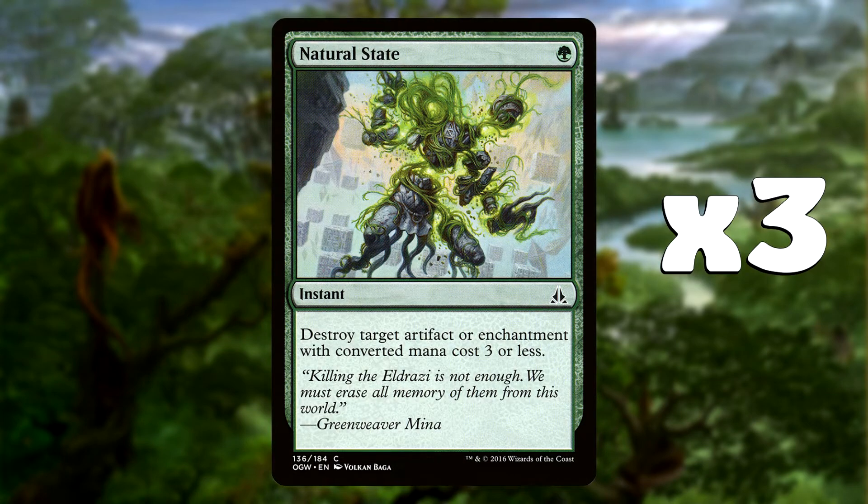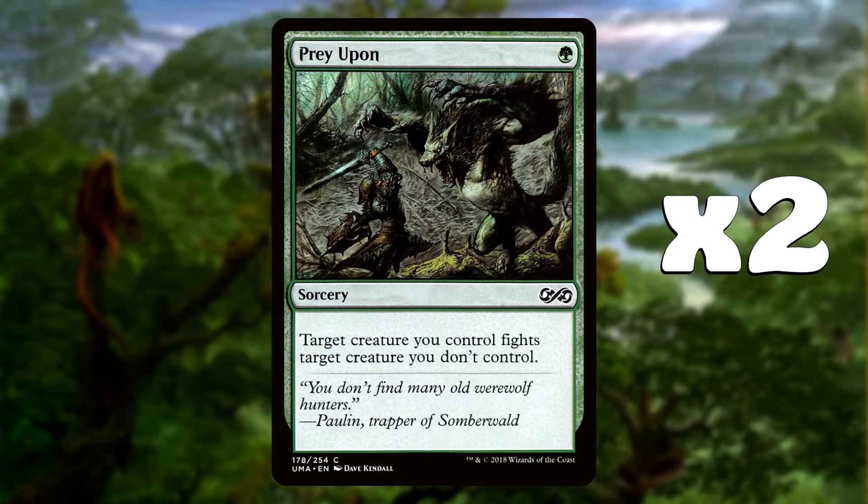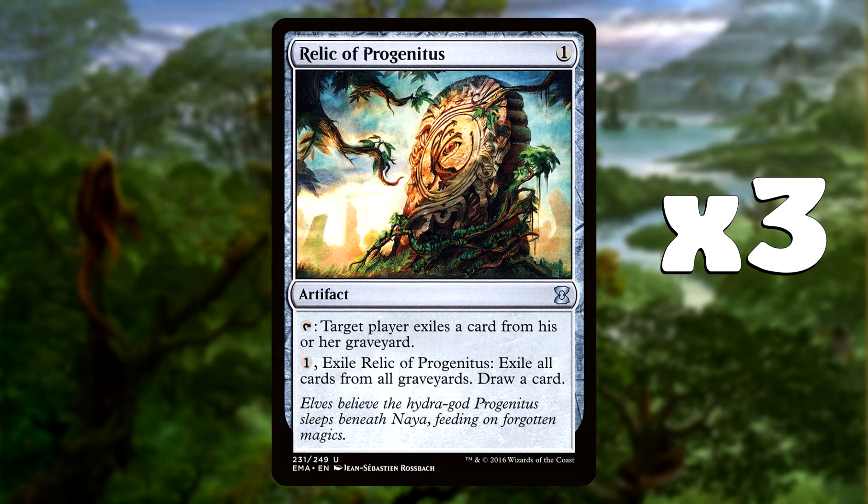So let's get on to the sideboard. We've got three Natural State to deal with any annoying artifacts or enchantments with a mana cost of three or less, and it's instant speed as well, which is really cool. We've also got an extra couple of Prey Upon because we might need a little bit more removal - Prey Upon can come in and help deal with creatures when our big worms fight them. Relic of Progenitus is in there as a three-of to deal with Delver decks or anything that revolves around the graveyard theme.